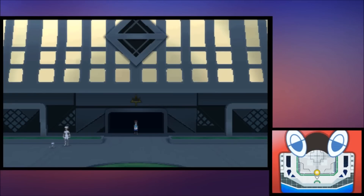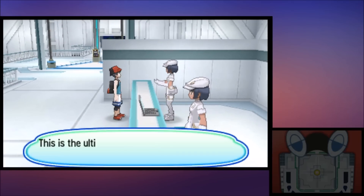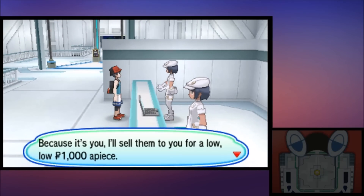I'm pretty sure everyone knows how to catch ultra beasts in Pokemon Ultra Sun and Ultra Moon, but this guide is meant to make things a little easier on your journey. Did you know you can go to the Aether Foundation and buy Beast Balls? Talk to this receptionist right here — it's a little shop for Beast Balls.